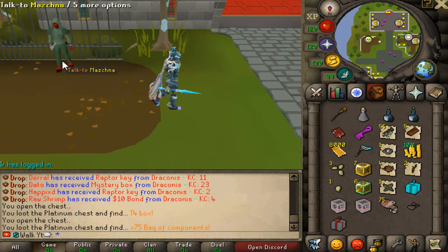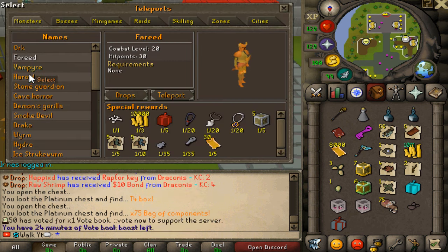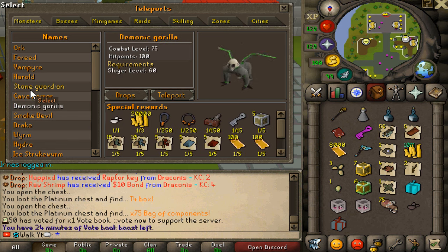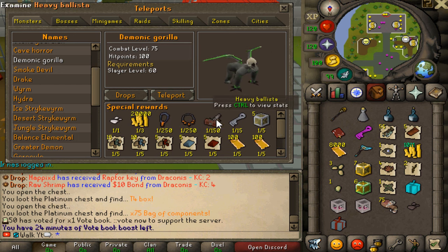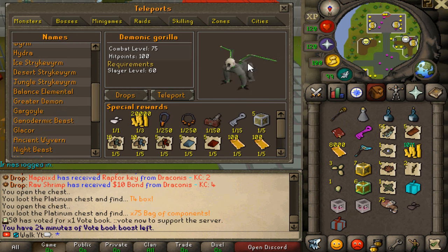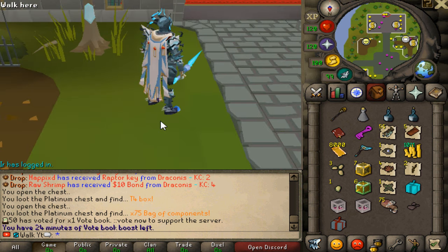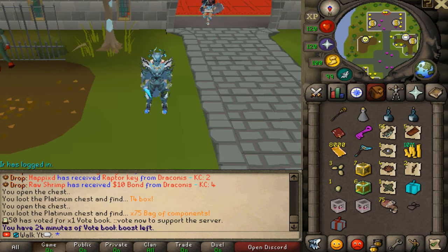Slayer is also linked towards raids, which we're going to talk about in a second. The cool thing is the entire monster list is filled with Slayer grinds — everything you see in here is going to be linked to Slayer. So for example, we're going to go ahead and farm this one — very decent money maker — and you have a chance for all those lovely upgrades as well that you guys can sell or dissolve. Dissolving is also a big thing on Midgard.